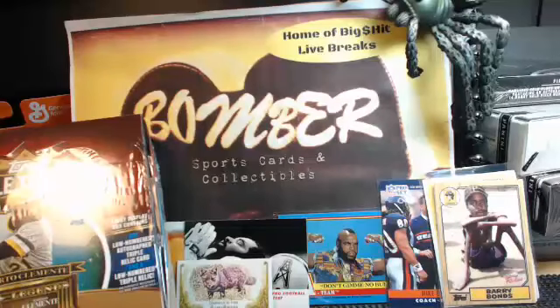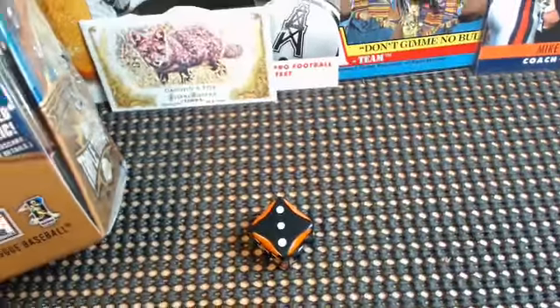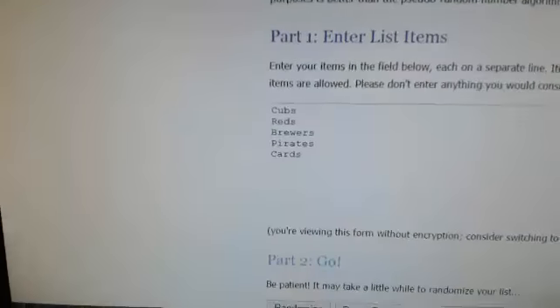The other division is the NL Central. The NL Central has the Cubs, Reds, Brewers, Pirates, and the Cards. We got Bill, Brew Crew, David D., and Mr. Nice Guy. We'll roll — three plus three, so six times at each side. Here we go: Cubs, Reds, Brewers, Pirates, and Cards.